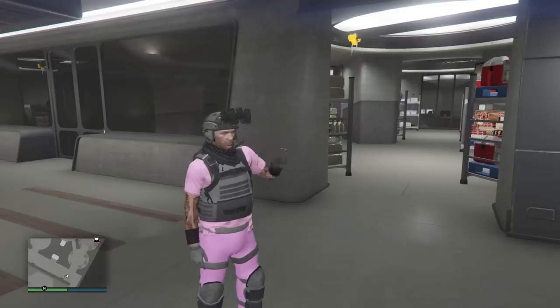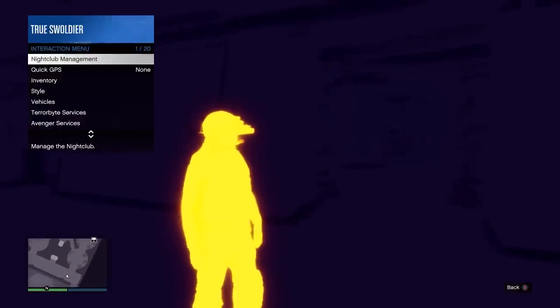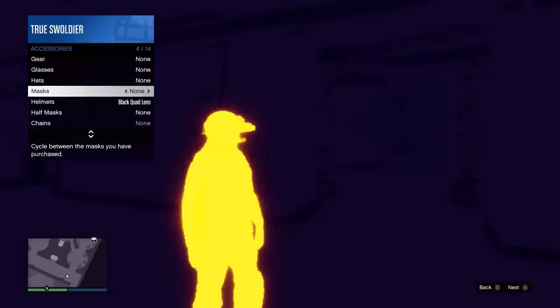But you have to make sure that at some point, to initially turn them on, you have to have them down over your eyes, open up your interaction menu, go to Style, Accessories, Helmets, and then activate them — before you can do the trick that allows you to flip them up and down.